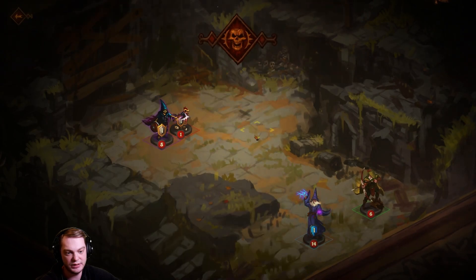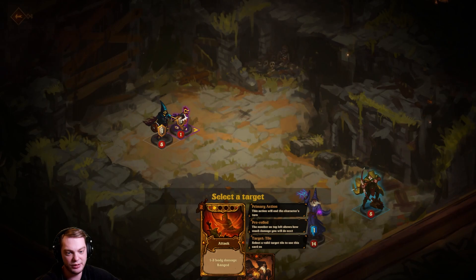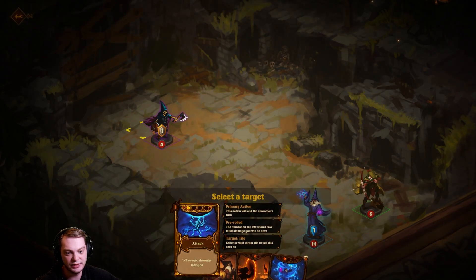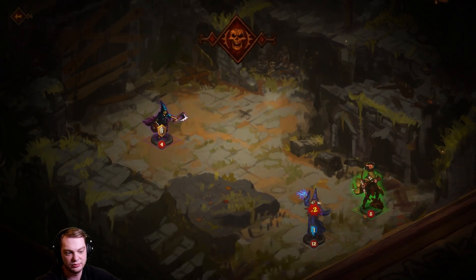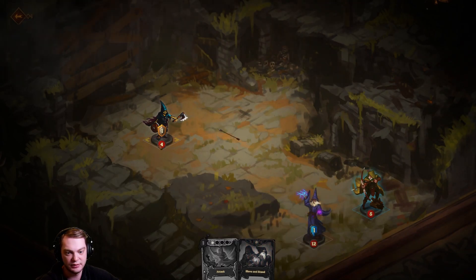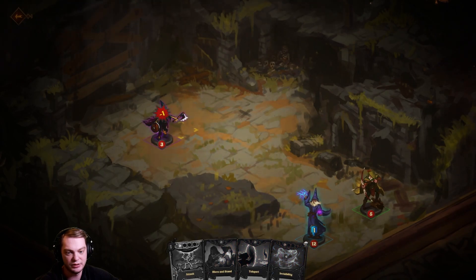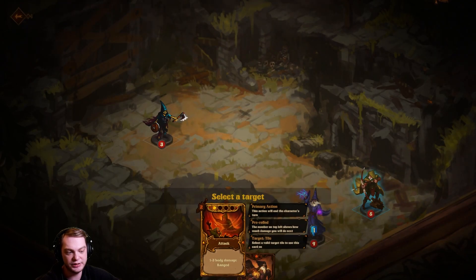My barbarian is now dead. Is it this thing that's causing that, or is it that chicken I just killed? What is going on? Can I just leave? Do I have to have all my teammates die? Are you serious — stop doing that!